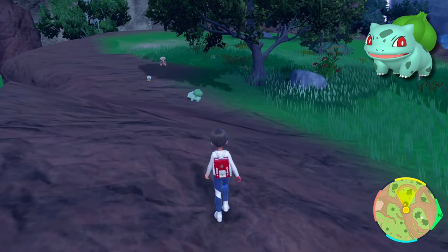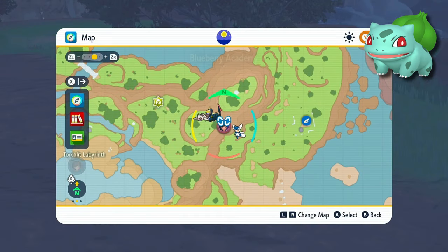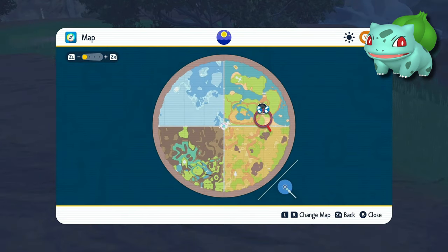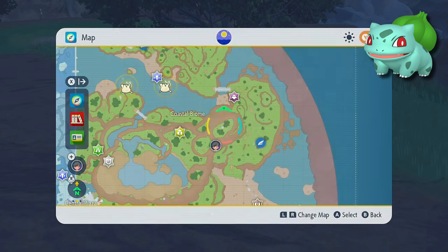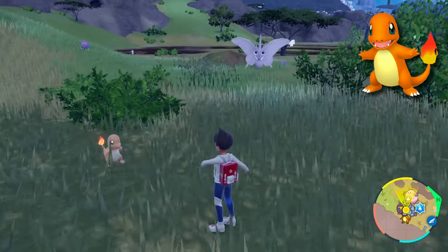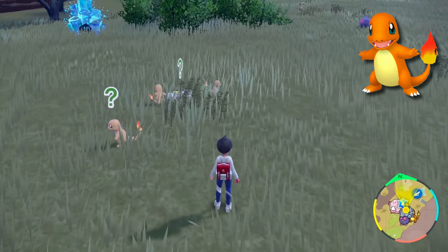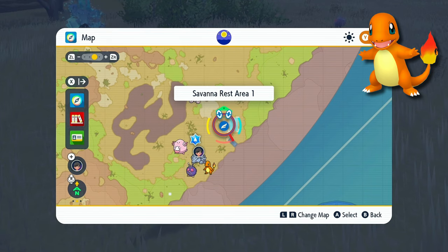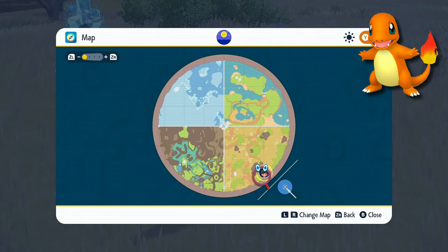Starting with Bulbasaur, it can be found in the coastal biome in a little corner with a grassy area — just look around in the grassy sections and you'll be able to see Bulbasaur. If you're looking for Charmander — my personal favorite starter — you can find a bunch of them pretty much right near the entrance to the savannah biome, right where the Savannah Rest Area 1 fast travel point is. Just run around a little bit in that area and you'll be able to find a ton of Charmanders.